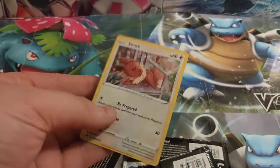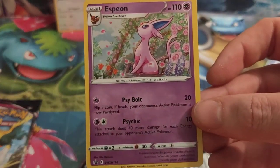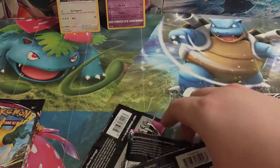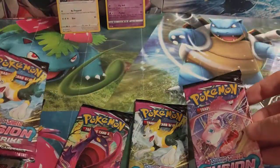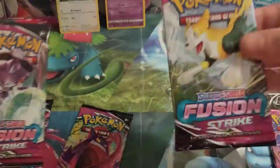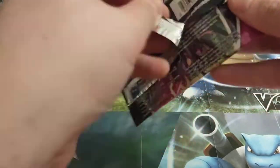You've got Eevee, just trying to have a nap on a bench, and you've also got Espeon — very regal. And then we have the packs. Have we got all six of the artworks here? Yes we do. So you've got Mew, Genesect, Boltund, and Gengar. Alright, so let's get these open and see what cards we have got in these packs.